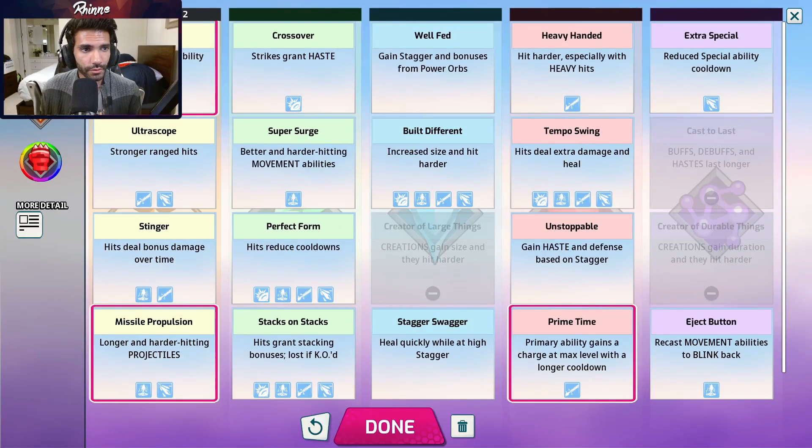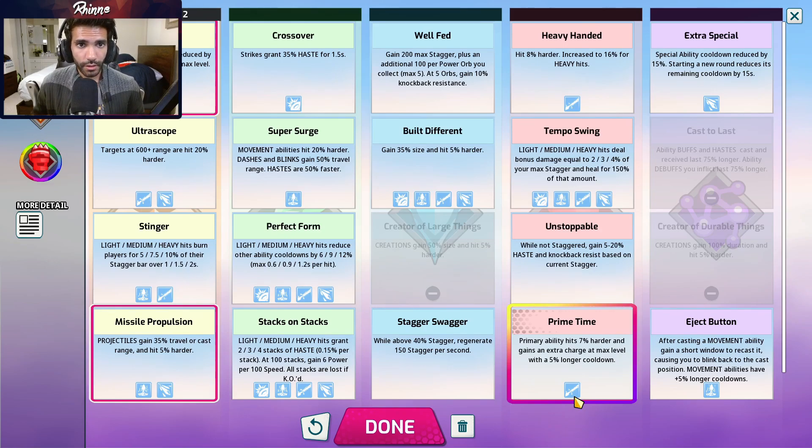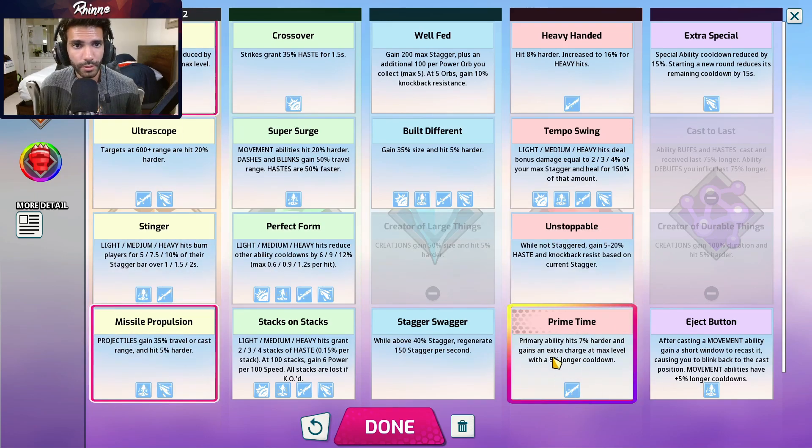Next up is Estelle. You're forced to take two out of four on the left-hand side, and all of them are extremely good so you can run any combination. Stinger makes you more harass-focused. Ultrascope is similar but you're playing at more range, which is worse against in-your-face characters like Juliet or X. Rapid fire is really good because the primary ability is your strongest move. Missile propulsion increases the range of your volley. For your last slot you pretty much always go prime time — no exception — which lets you get two primary abilities and look for snipes to hard force goals.